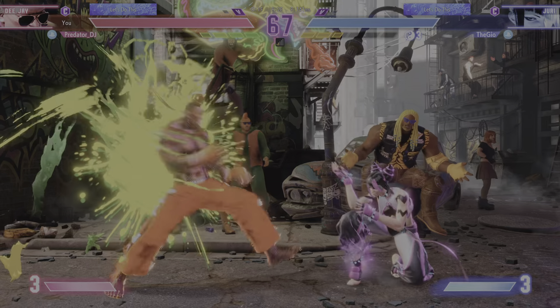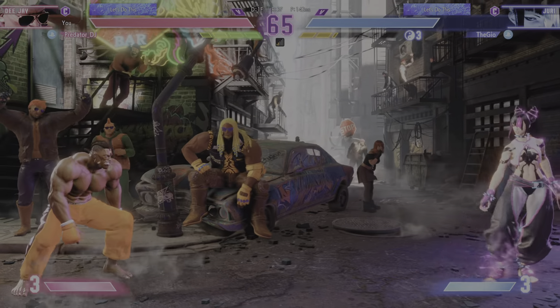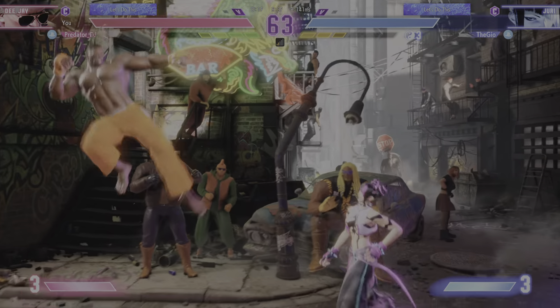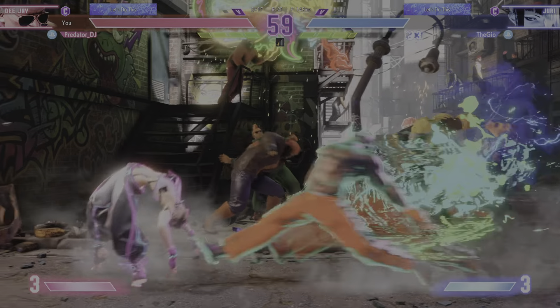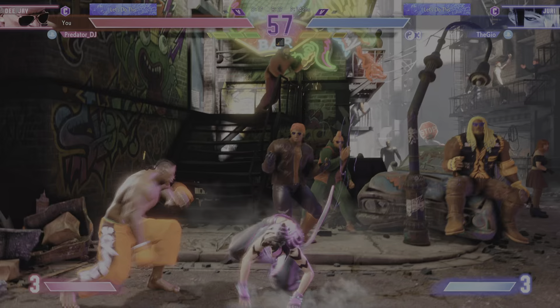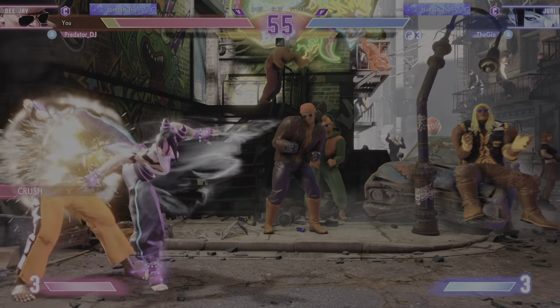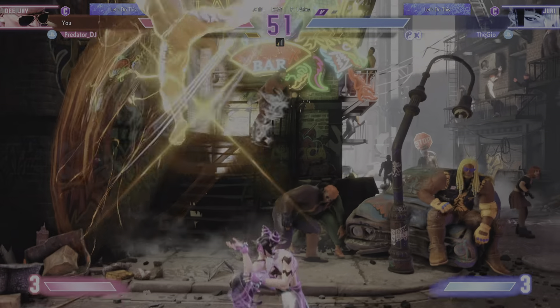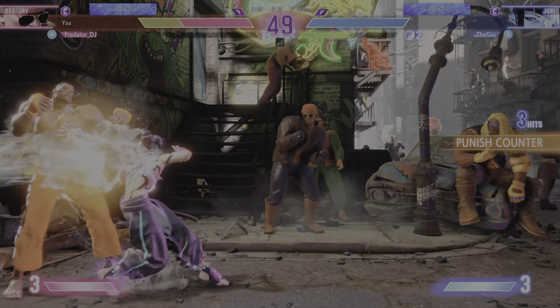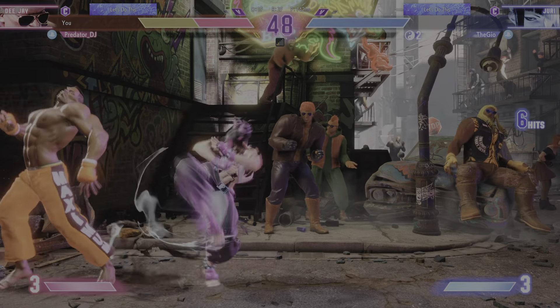Too far for the throws to connect — gotta do better than that. Uses the impact to shave off some of their drive gauge. All stocked up, forward rush — they just choked it up. With Super Art in play, it's really anything goes at this point. Clamps on the brakes and shuts out the counter. Player 2 with the win.